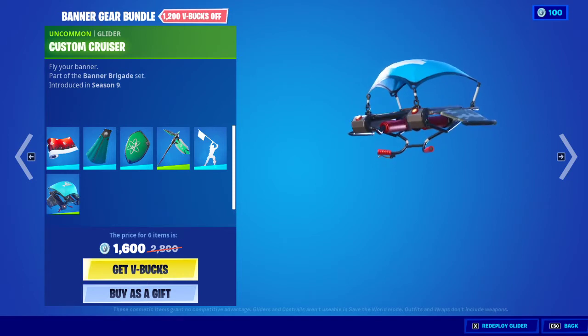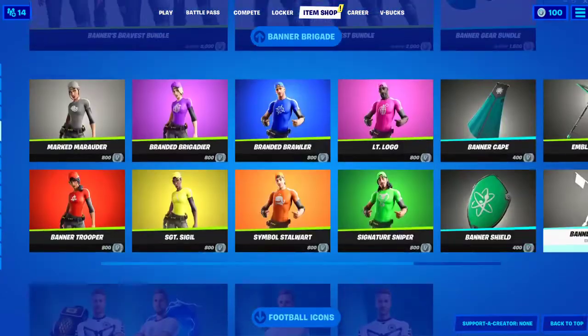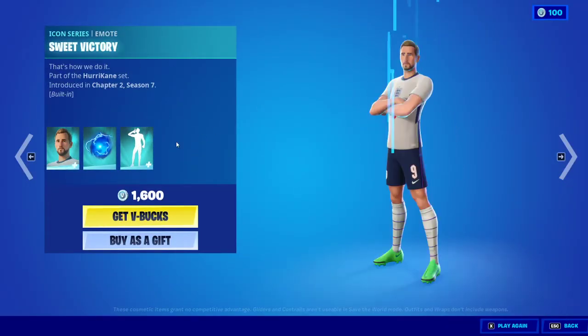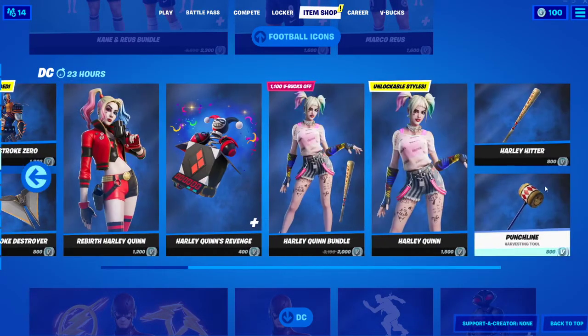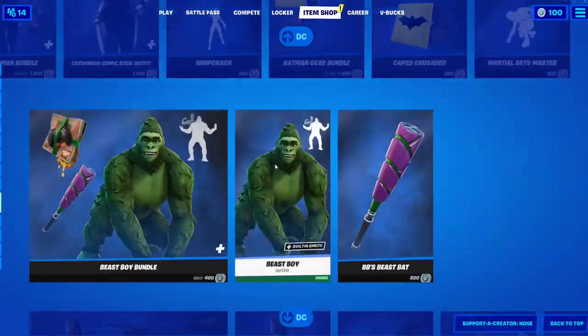Custom Cruiser — Fly Your Banner. And that's all these done. We got Harry Kane with the Hurricane backbling and Sweet Victory — they finally added this right next to the other Harry Kane stuff. Nice.